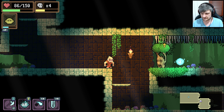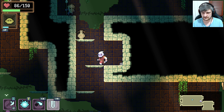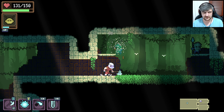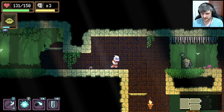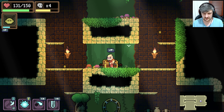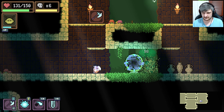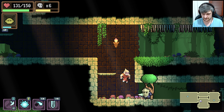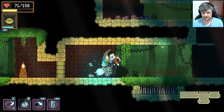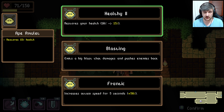That's what I'm saying — that's how you want to play it. What's down here? I like the axe damage. I smell a powerful aura. Restores your health, emits a big blast.